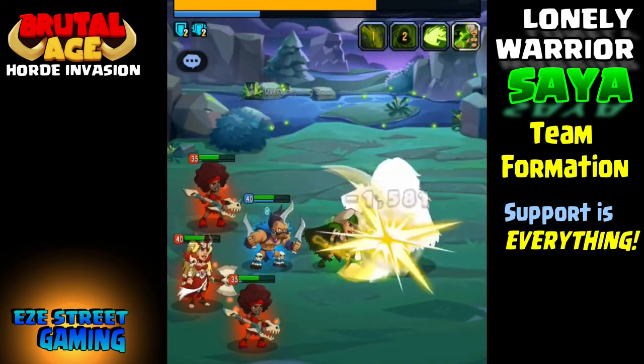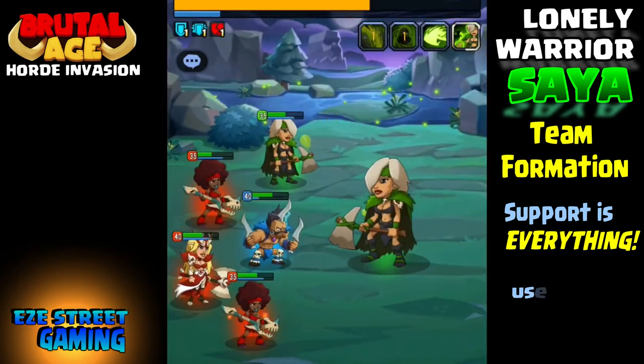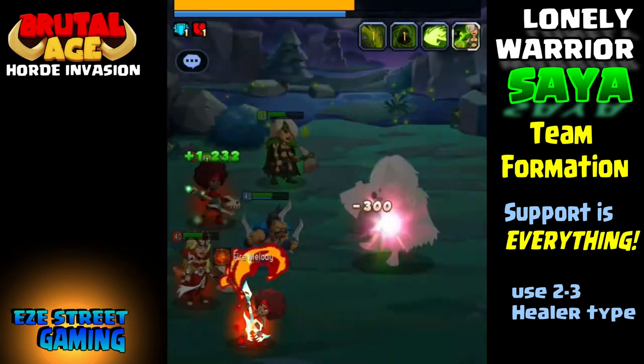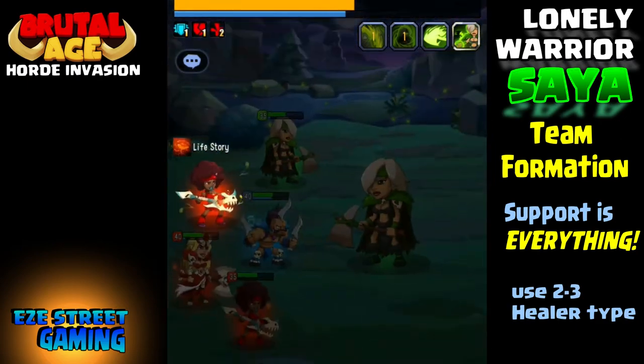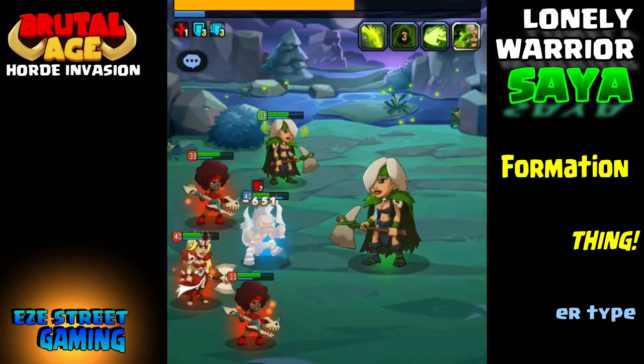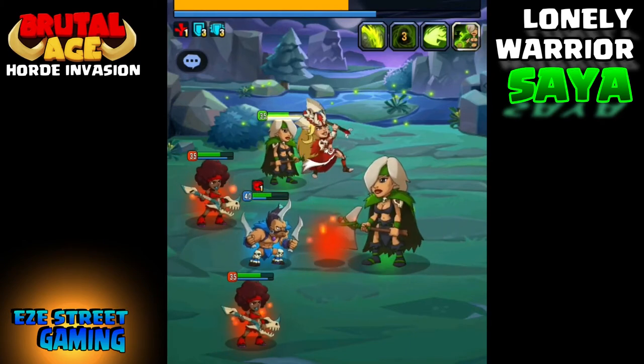Try to avoid using blue heroes. If you have a 6-star that's super strong like the blue nomad you can use it, but try to avoid most blue heroes. You want to use big red heroes — a couple of big red attackers and then a lot of support.